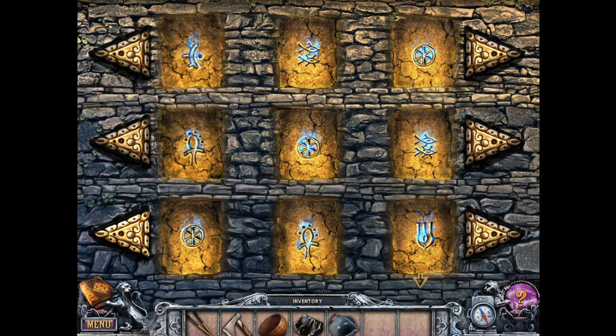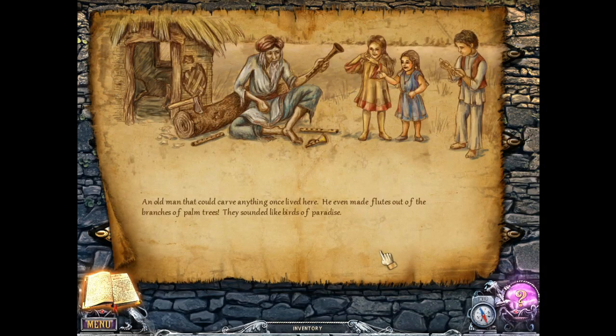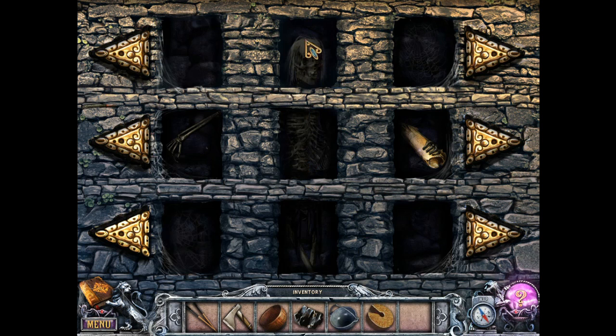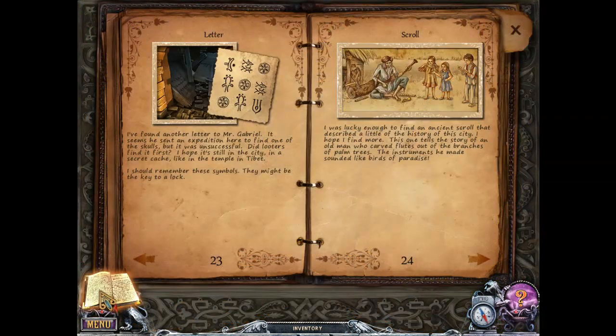There we go — it's a person. An old man that could carve anything once lived here. He even made flutes out of the branches of palm trees. They sounded like birds of paradise. There's another weight. I was lucky enough to find an ancient scroll that described a little of the history of the city. It tells the story of an old man who carved flutes out of the branches of palm trees — the instruments he made sounded like birds of paradise.